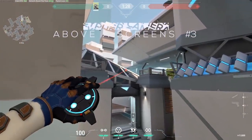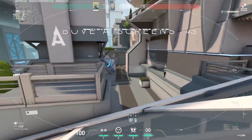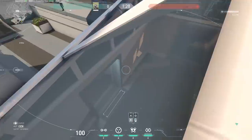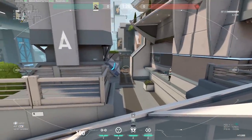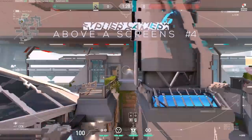Above A screens number three: jump and place it there — now you see A main, A tower, and screens. Vision is a bit more limited but it's much more difficult to see and serves as a good alternative camera angle.